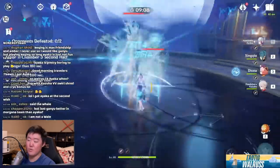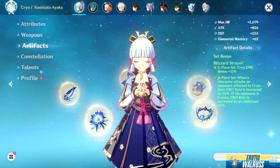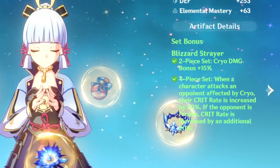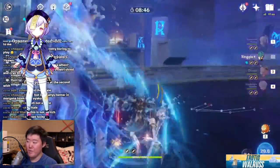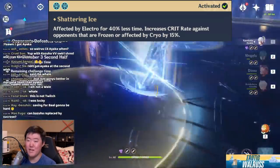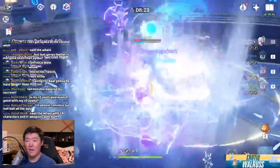When it comes to Ayaka's artifacts, it's no secret that Blizzard Strayer is going to be her best set. It's best to play her in a freeze team running Blizzard Strayer, because she scales off Crit DMG and you need the 4-piece set with freeze to get the extra 40% Crit Rate bonus. On top of that, if you're running a second Cryo character such as Diona, Rosaria, Qiqi, or Ganyu, you get Cryo resonance. With a frozen enemy, Blizzard Strayer plus Cryo resonance gives you a free 55% Crit Rate, meaning Ayaka only needs around 20-25% Crit Rate herself and you can pour everything else into Crit DMG.